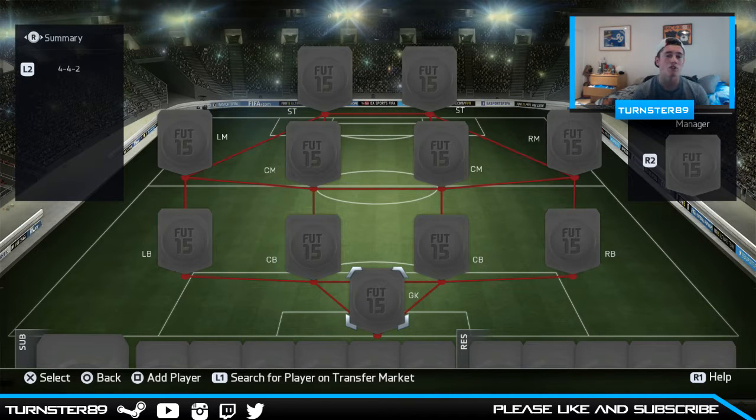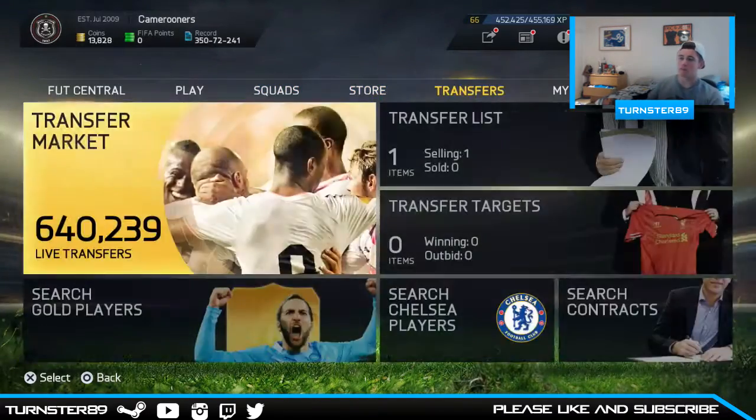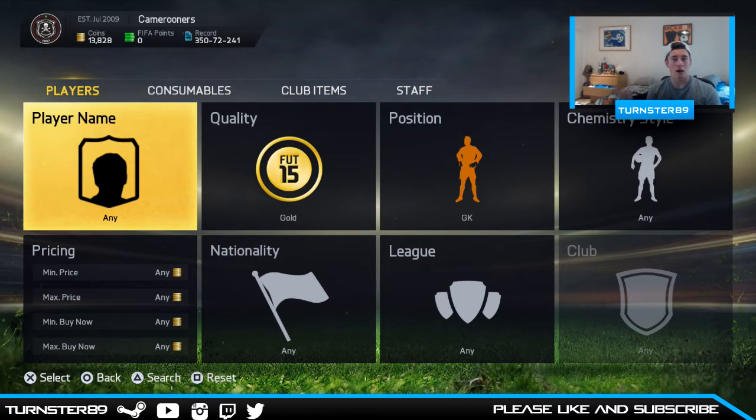Hey guys, my name is Cameron and welcome back to another video. Today I have what could be called a series. I came up with this idea the other day and it's very similar to the foot draft. I go on to the transfer market, first pick a formation, then use a number spinner 1 out of 10 to determine what page I go to, and then another number for which player I pick along the line. I make a team out of that — only gold players, only the correct position. So I guess you could call this the number draft.